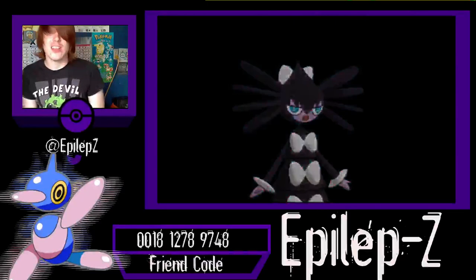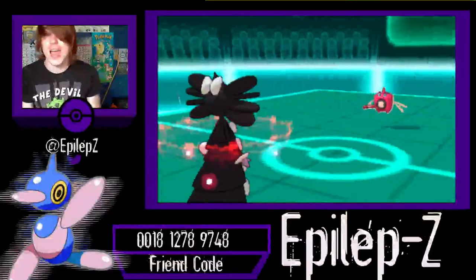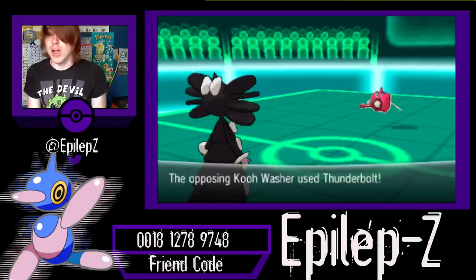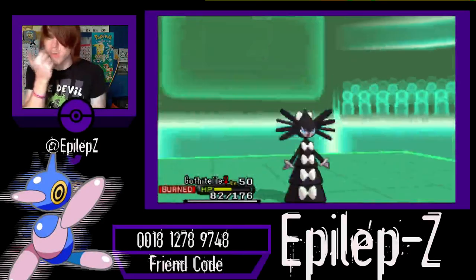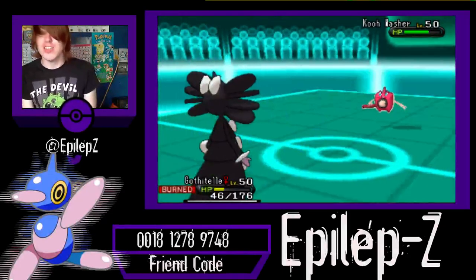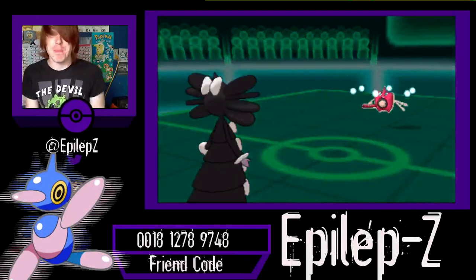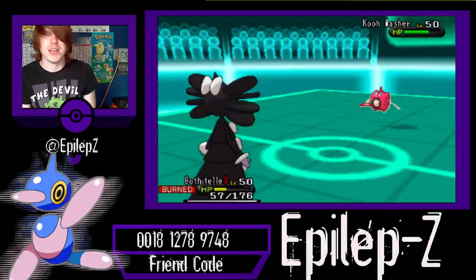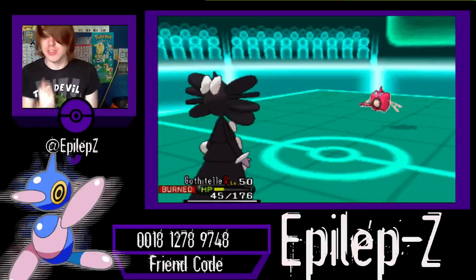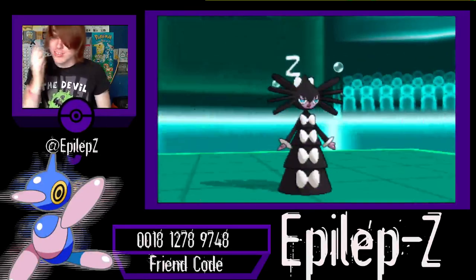I cannot stand losing Gothitelle so early in the game because I need to have my Trick Rooms up, but I'm going to go for Coil so I can eat up more Hydro Pumps and or Thunderbolts — which he's going for a Thunderbolt right now — and that is going to do a decent chunk to me. This is not good at all. I need to get my HP back up and I need to get this burn out of the way, so I'm going to go for Rest.